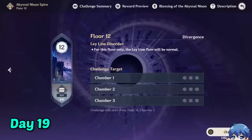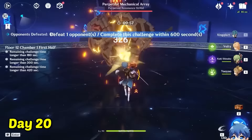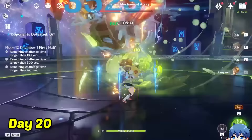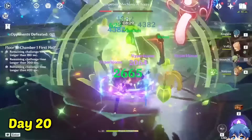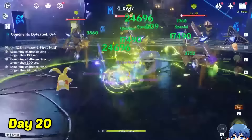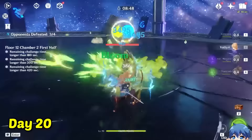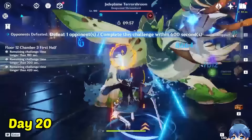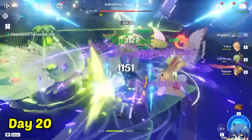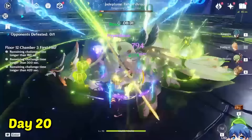On day 20, I continued the abyss to floor 12, this time bringing the Hyperbloom team with Kuki. We were greeted by the Perpetual Mechanical Array in the first chamber and quickly unleashed all of our skills. We got it to its phase transition quickly and also defeated the enemy spawns, then finished it off. In the second chamber we met the Eremites again, and luckily we had the Kuki Hyperbloom team — the fight was pretty easy and without Yao Yao healing us, we didn't have to worry about dying. Finally in the last chamber, we had to deal with the Jadeplume Terrorshroom. Even though it resists Dendro attacks, the Hyperbloom still hit very hard. We were also constantly healing, so even with the aggressiveness of the boss, we persevered and took it down to complete the Spiral Abyss.